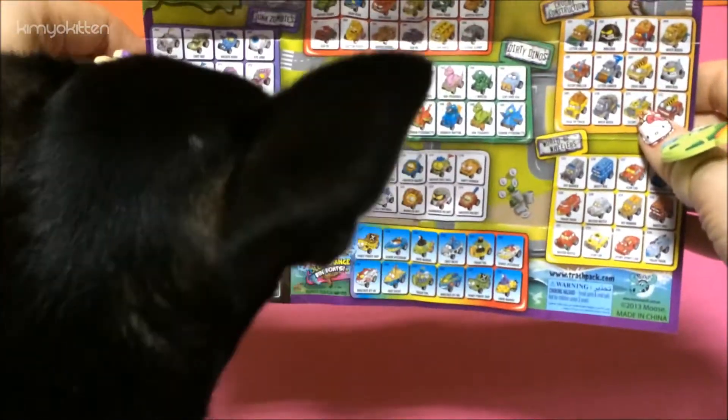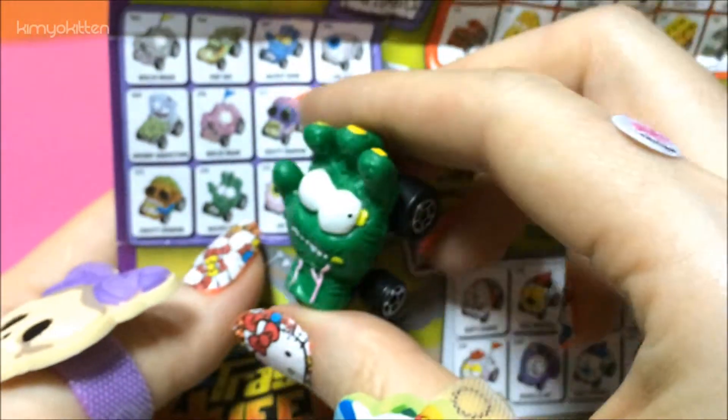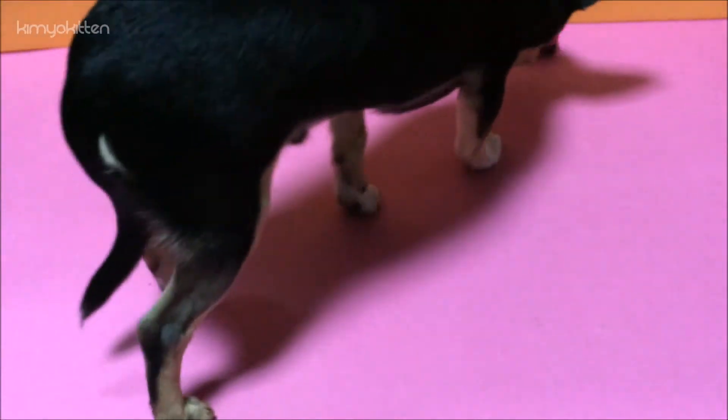Let's see what we got, Yoshi. We have Crusty Cranium and we got Hacked Hands! Look look look what we can do — wow, these are awesome! Wow, these are so cool, I love them!